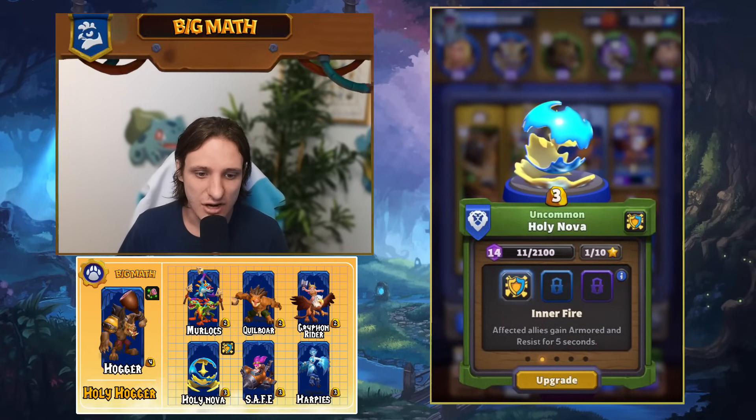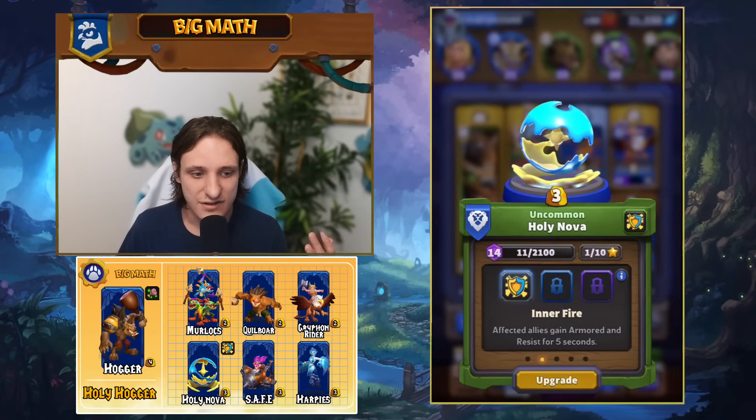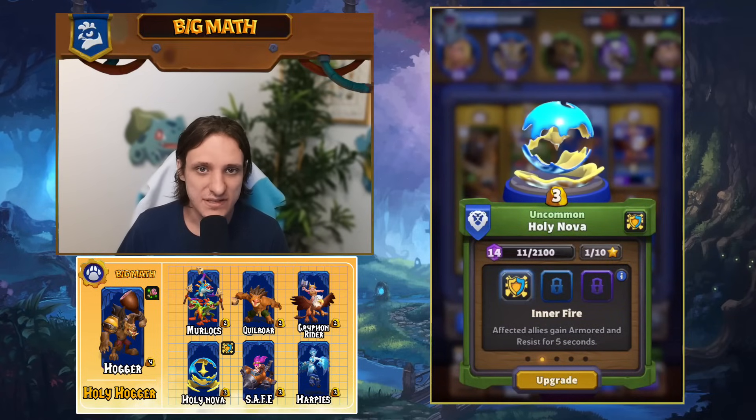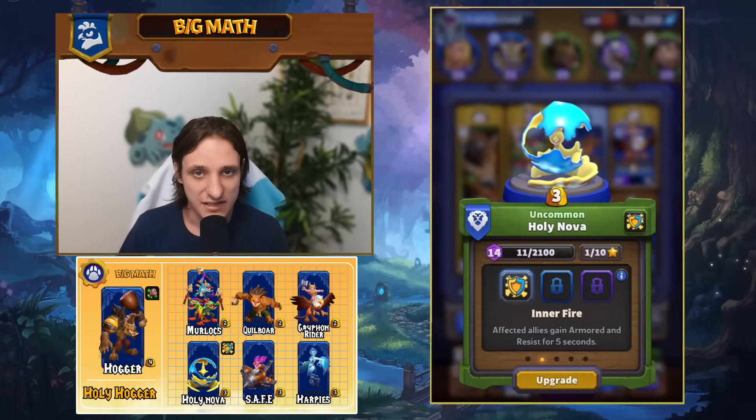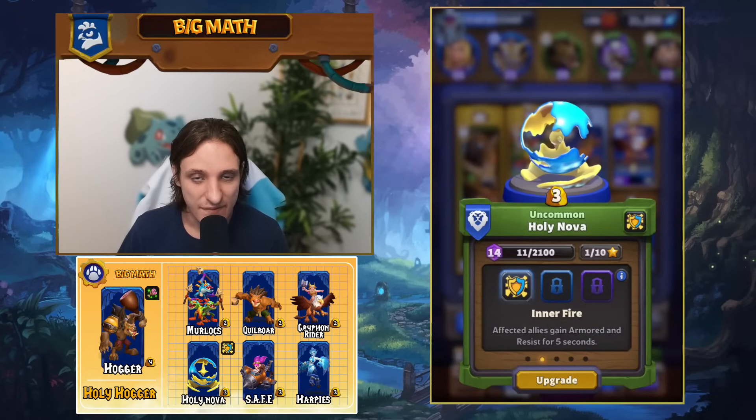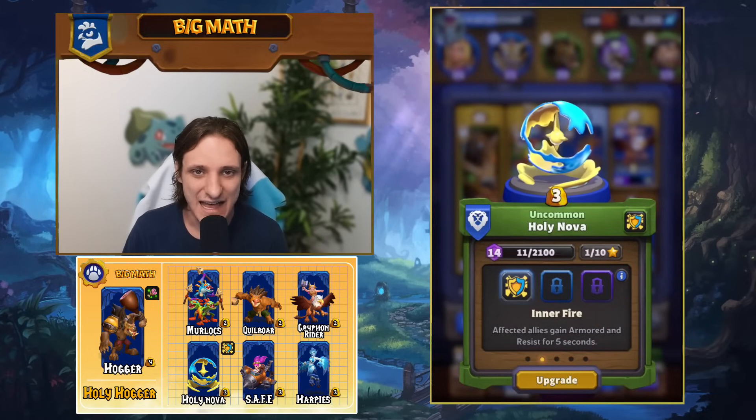For Holy Nova, I actually play the Inner Fire Talent, which gives armor and resist for five seconds to friendly units in the range of Holy Nova. When we play Holy Nova on offense with Hogger, we give him resist and armor, which is great because the Towers deal Elemental Damage — so Hogger will get so many more hits. You can even play Holy Nova on Harpies — that's a 3-for-3 trade which is extremely good. If your opponent has Harpies or Angry Chicken Army, you can kill those and heal your stuff. Very, very good spell in this exact list.